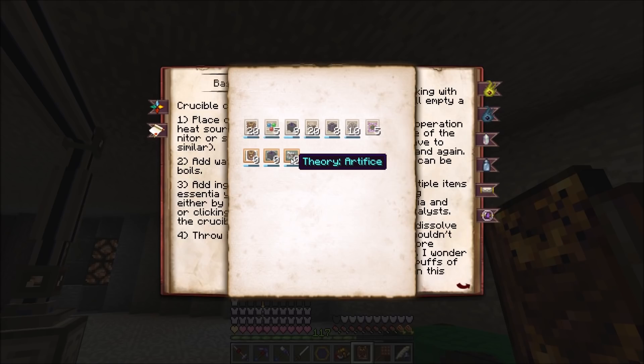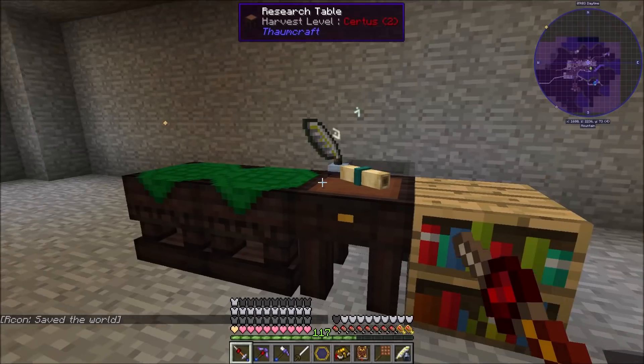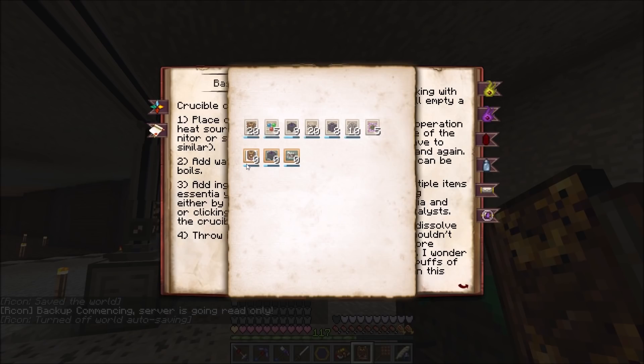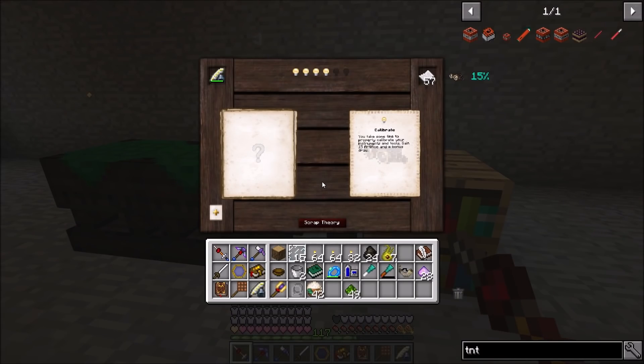A percentage is what gets added to your knowledge totals - you open the Thaumonomicon and check Knowledge Totals. It won't have added anything yet because you have to finish the research first. This is what it'll look like after the fact - you get a percentage towards a point. You don't have to get 100% in one go - once it hits 100 you'll get the point, but you can even go over 100 in a single research session.